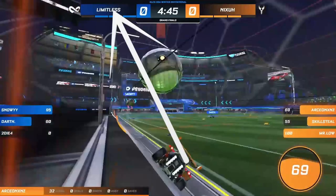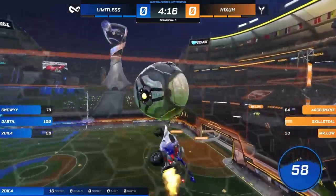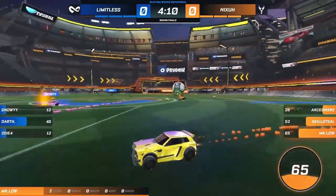The name of the blue team is here, the orange team here. The number of goals scored by each team is shown here and here. And in the middle is the timer — the time remaining in the current game.